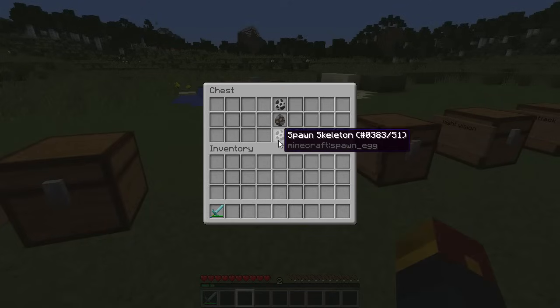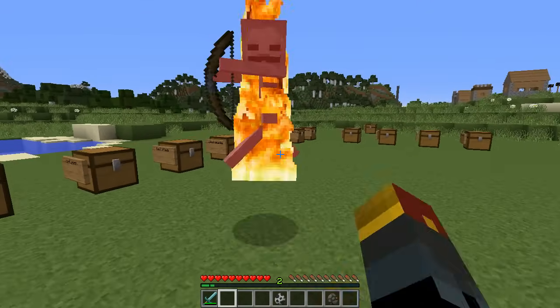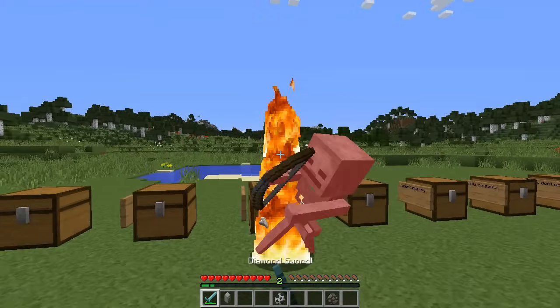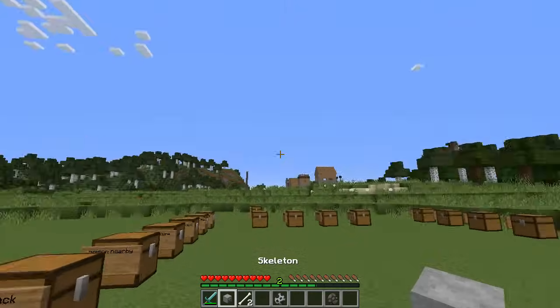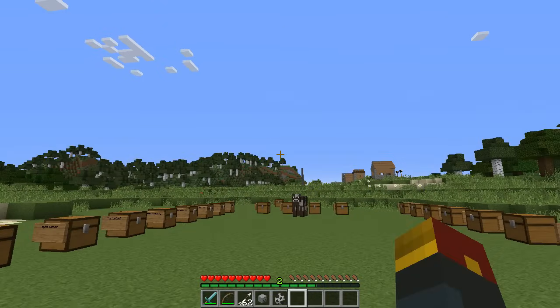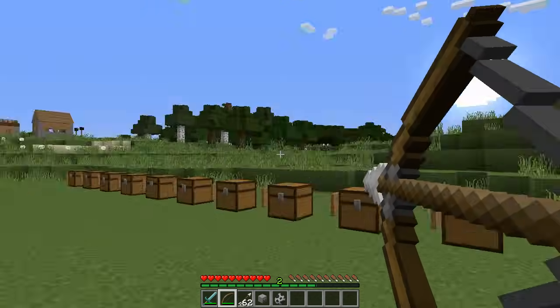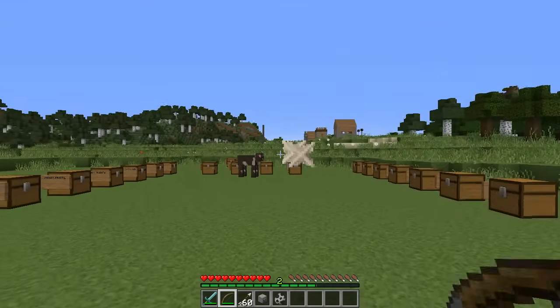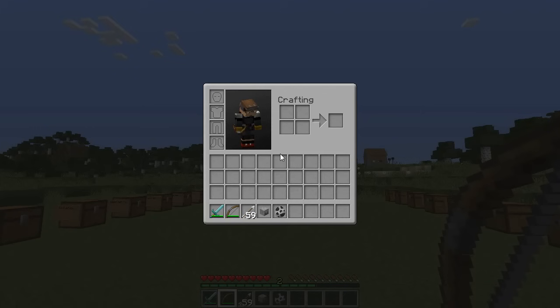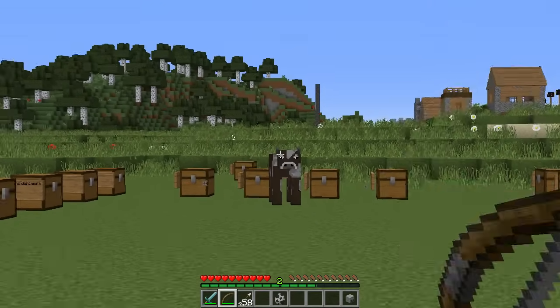Next one up is the skeleton — Skeletor. What happens upon killing a skeleton is also rather awesome. What you get when you kill the skeleton is a little skeleton's skull. So with a bow and arrow, if you want to hit a target that's super far away but you're a bad shot, put the skeleton's skull in the last slot of your inventory, and you've got sniper vision.